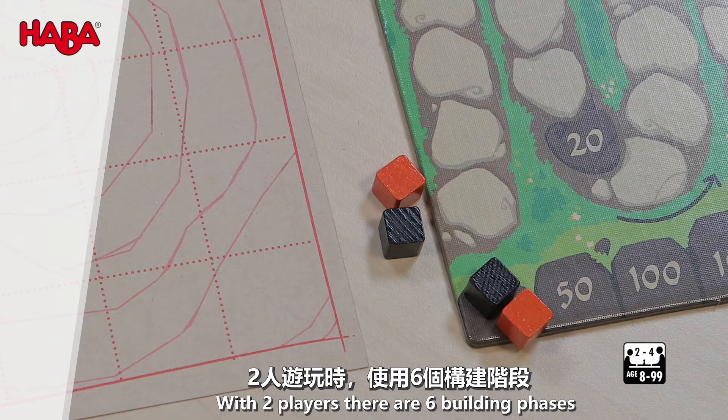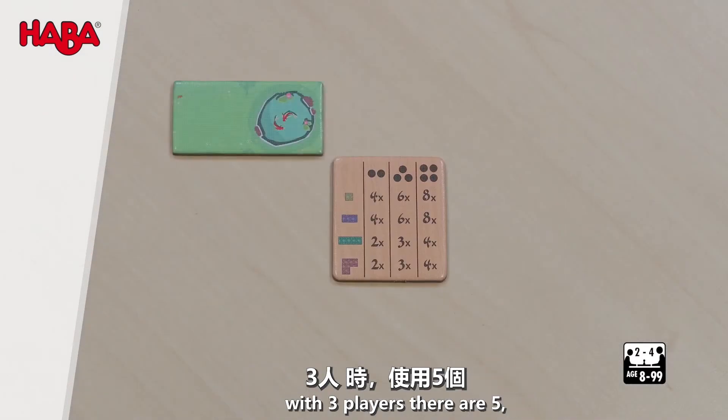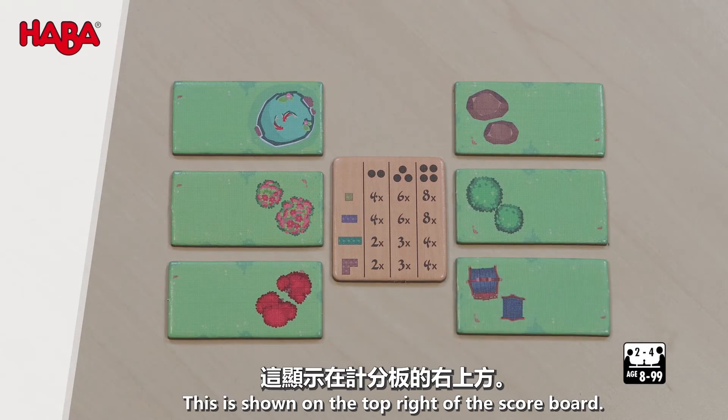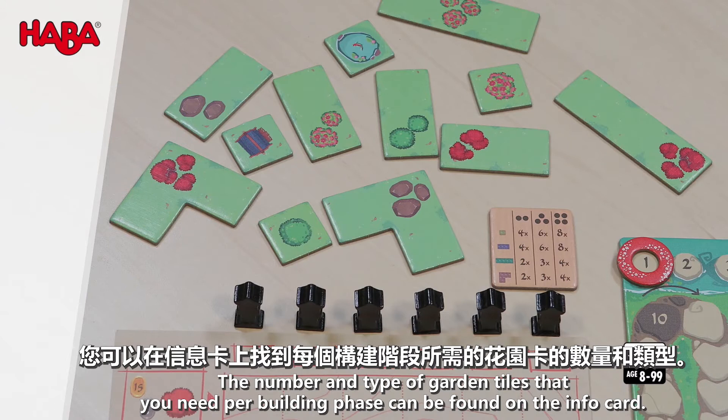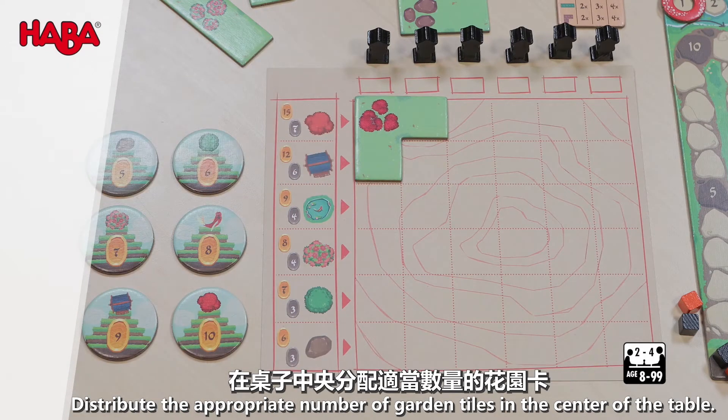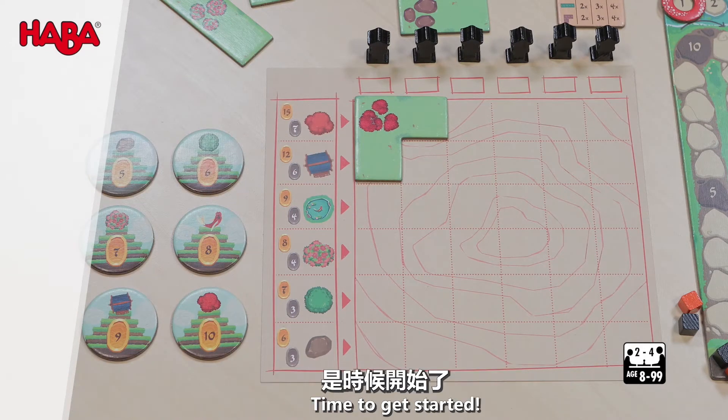Then the game and its building phases may begin. With two players, there are six building phases. With three players, there are five, and with four players, there are four. This is shown on the top right of the scoreboard. The number and type of garden tiles needed per building phase can be found on the info card. Distribute the appropriate number of garden tiles in the center of the table.